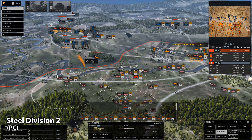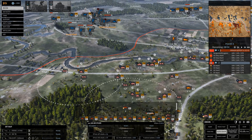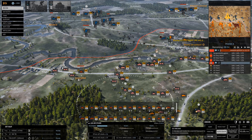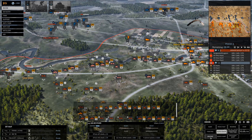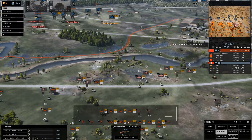Several great historical strategy games recreate different eras, drastically altering tactics and battle plans. Steel Division 2 puts you on the eastern front during World War II, emphasizing historical accuracy. This real-time strategy game gives you command of entire armies as you battle against Nazi troops across massive maps that include tanks and air support.